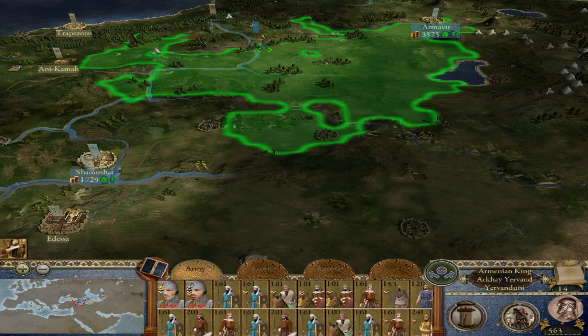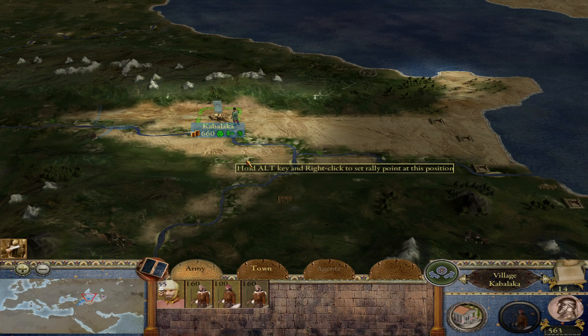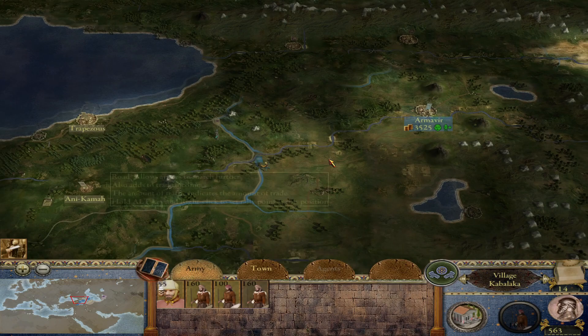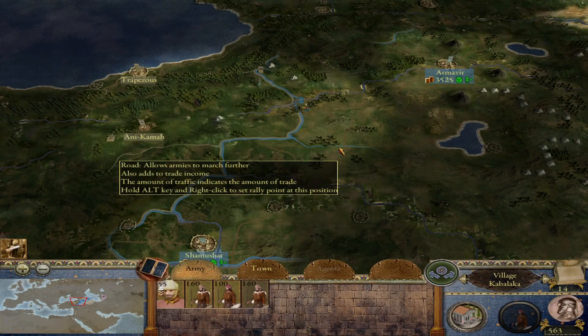Things seem to be going okay except I'm in debt. But once I take another settlement — especially if I take Trabizond — I'll be swimming in money and able to create another army to finish off these small South Caucasus kingdoms. I think this will probably be the first battle of the next episode, so I'll end this first episode right here. We consolidated, built the Caucasian tribal kingdom in Kabalaka in Caucasian Albania — step one towards the Hayastan reforms to become a centralized regional kingdom. Next episode we'll campaign in Lesser Armenia and Trapezund.